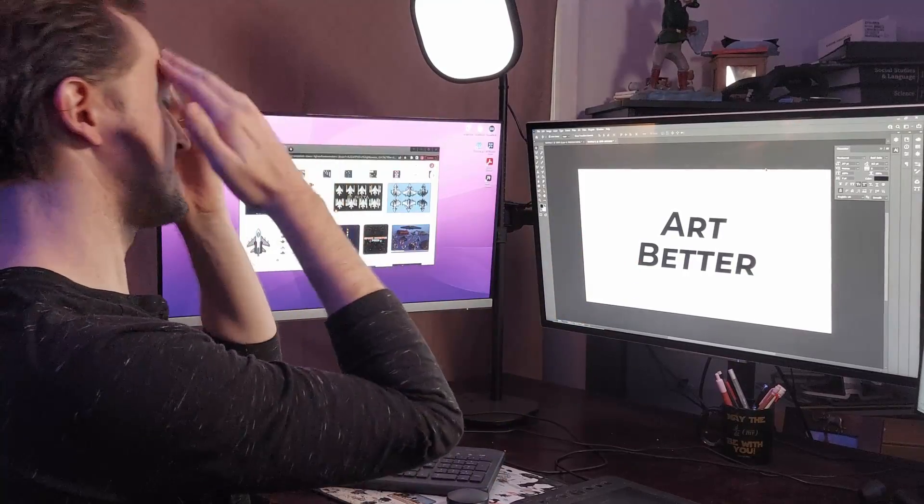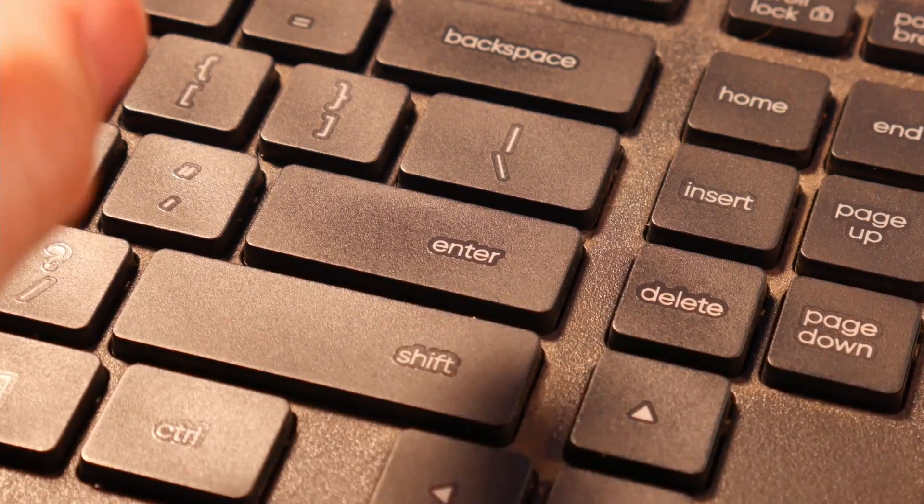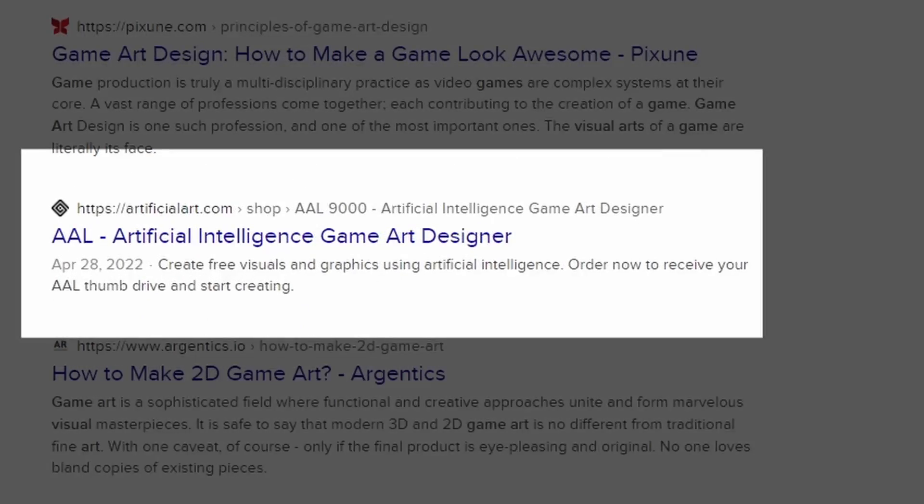Or you can learn how to do it yourself, which is free but requires time. This is not going well. There has to be something I can do to make this a little bit easier. Create free visuals and graphics using artificial intelligence — well, that sounds exactly like what I need.